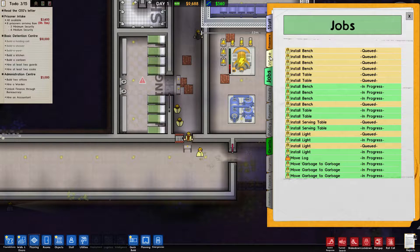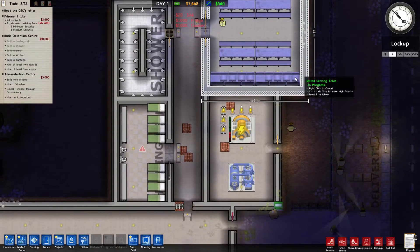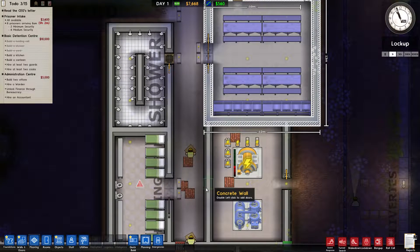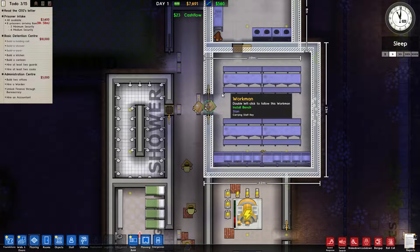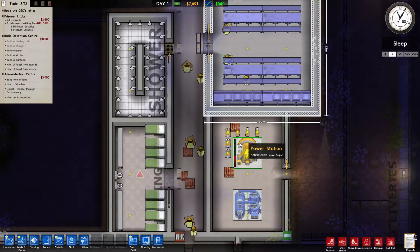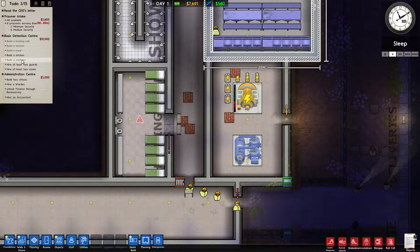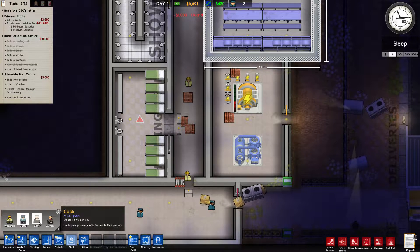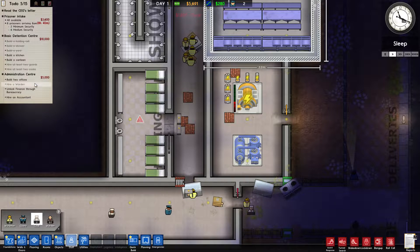They take nine hours and nine minutes — they're coming. Things are getting done. The kitchen's almost done, the canteen's almost done. I need to hire at least two guards and two cooks. Then build two offices and hire a warden. Let's hire the warden and click on him for bureaucracy to unlock finance. It requires an office, so let me get an office built using quick build.